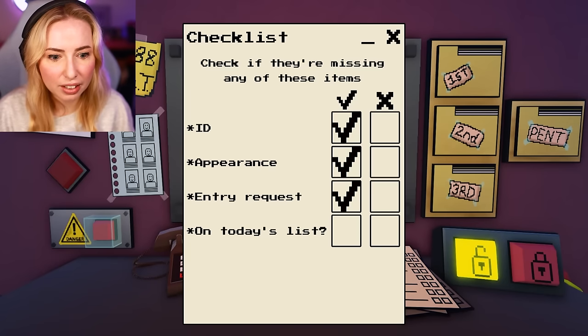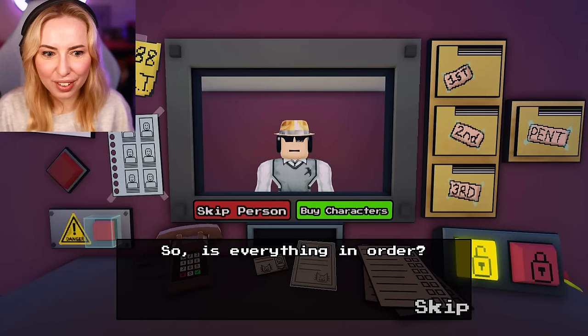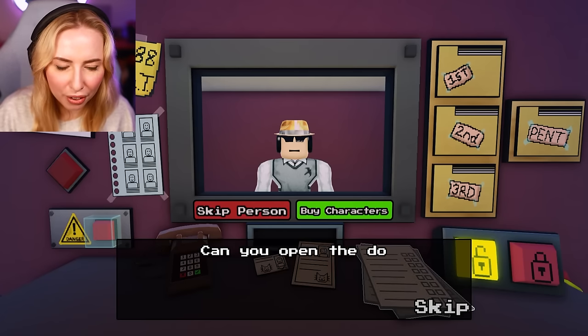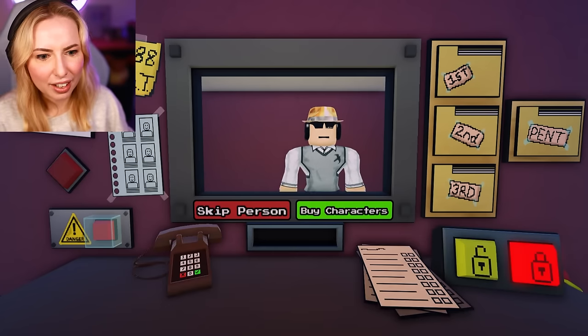If we do the checklist, everything seems to be in order. I'm very new to my job, so you're gonna have to bear with me. Yeah, okay, I'll let you in. Let's hope I got that right.